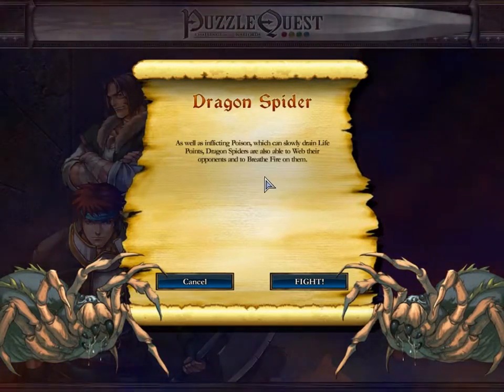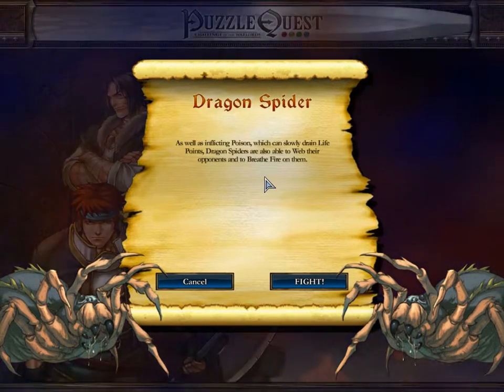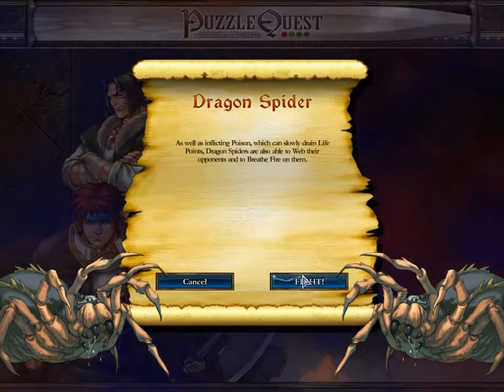Dragon spiders inflict poison which can slowly drain life points. Dragon spiders are also able to web their opponents and breathe fire on them.